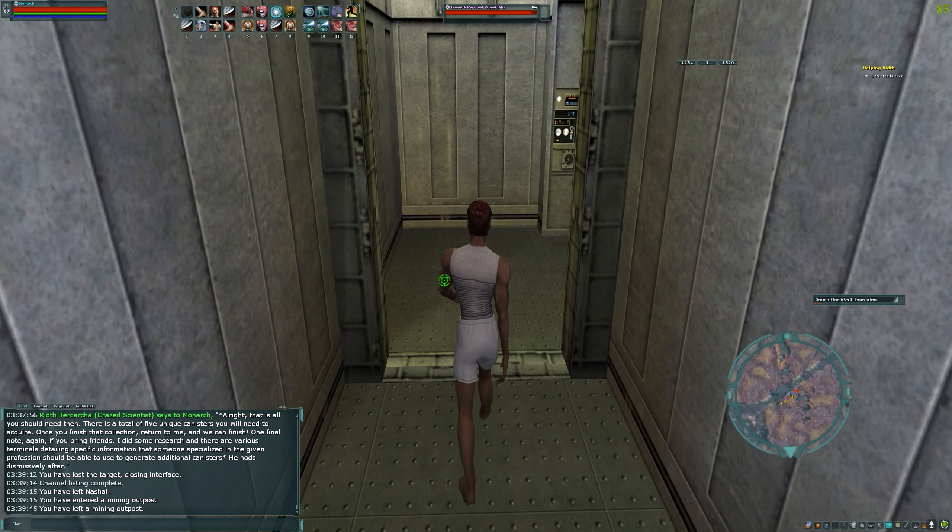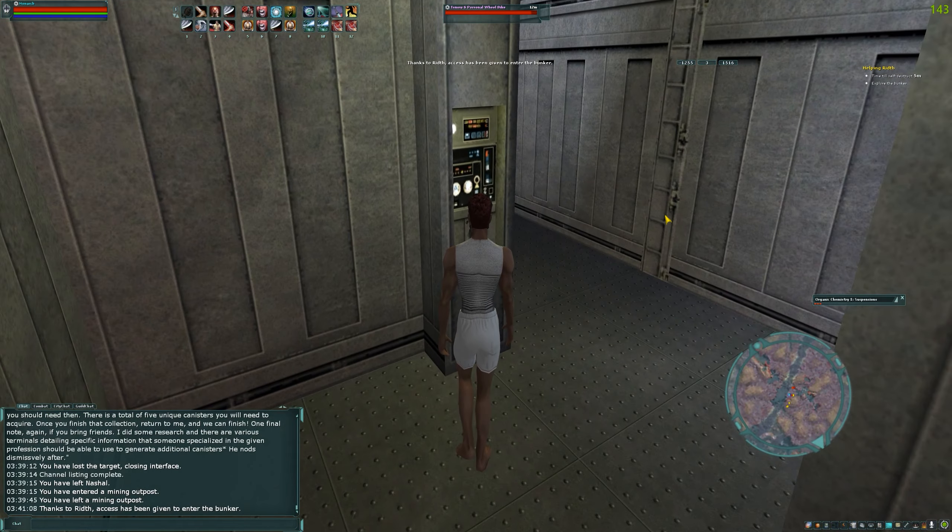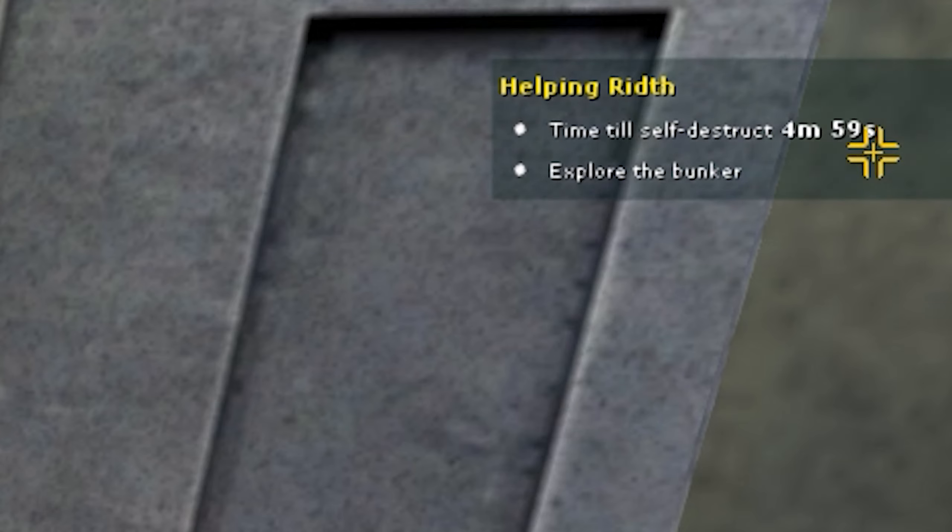Once we're hopping inside the bunker, the mission is gonna update and it's gonna have a five-minute timer — as you can see right here, we've got five minutes. Now what you're trying to do is get these DNA canisters.